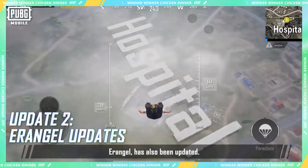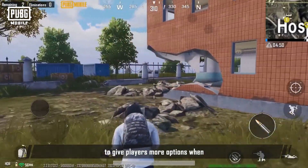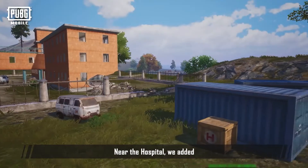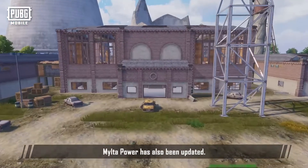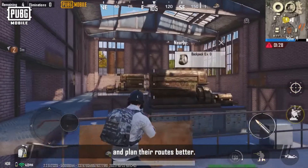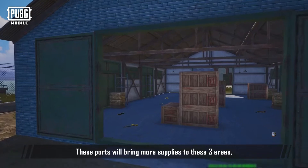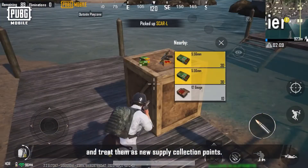Erangel has also been updated. The hospital's fence and building have new paths to give players more movement options, and the interior has been simplified for faster supply searching. Nearby, an abandoned ambulance, medical supply crates, and more vegetation have been added for extra cover. Milta Power's internal structure has been improved to make the area more reachable. Erangel will also get three renovated ports at the Ferry Pier, the Farm in the southwest, and Sosnovka Military Base in the south, bringing more supplies to these areas.